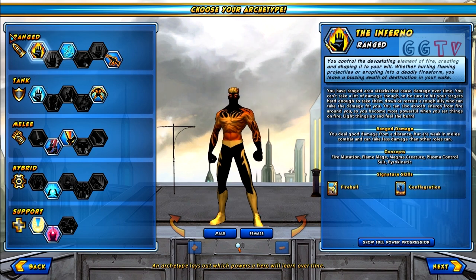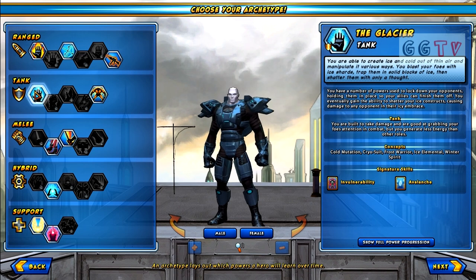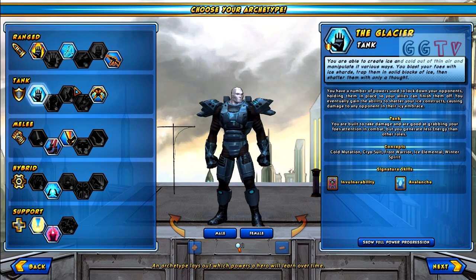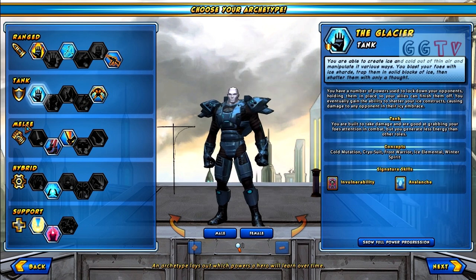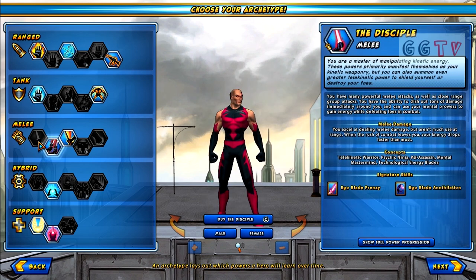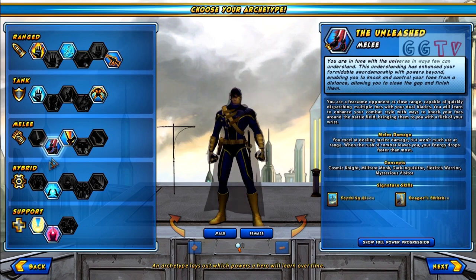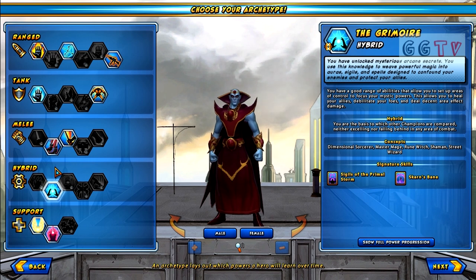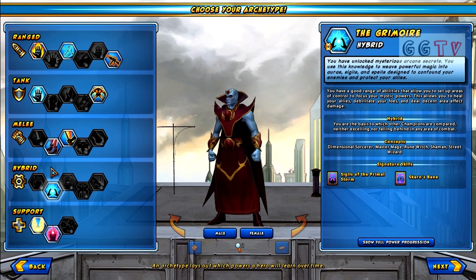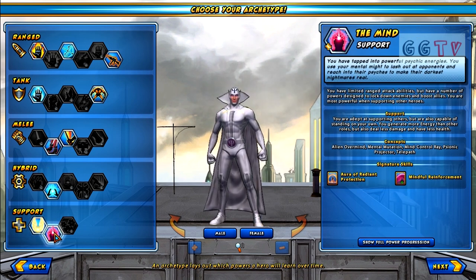You've got ranged, which is essentially just step back and fire. Tank — you run in and take all the damage and all the attention of the mobs. There's melee, which is another sort of DPS class where you're more up close and personal. Hybrid is sort of a mixture between all of them, and you've got support, which are your healers.